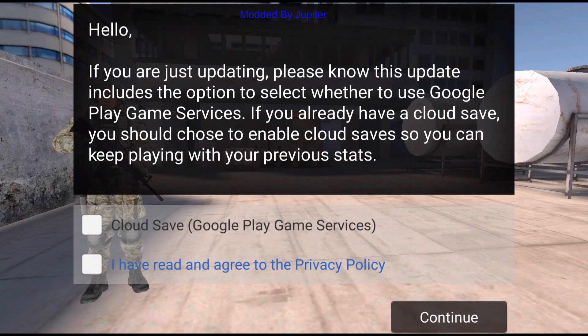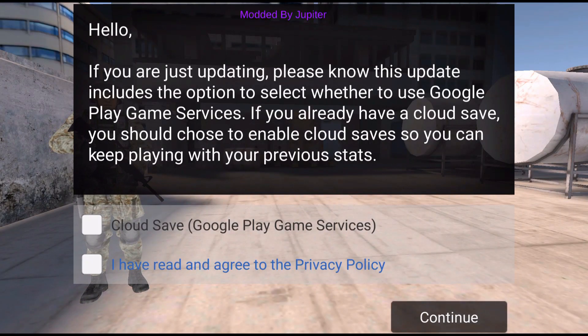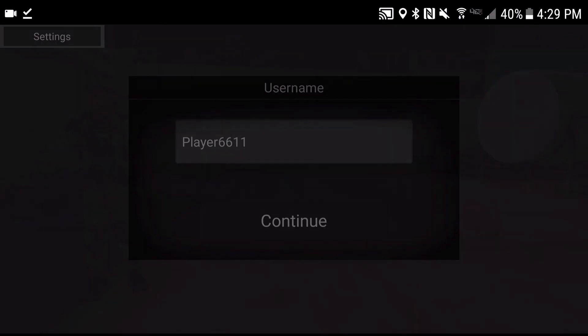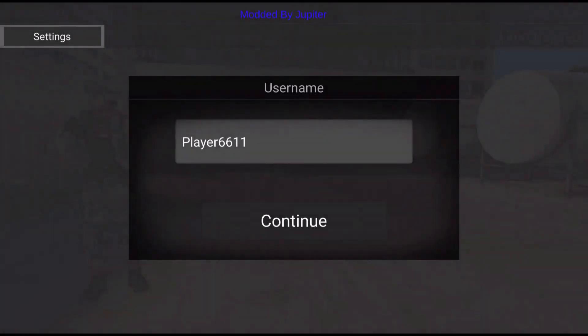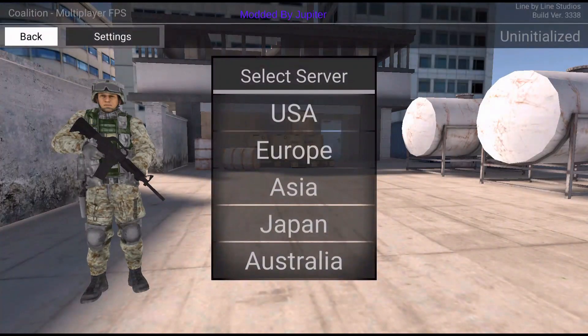Here we are in the Coalition mod menu, modded by Jupiter. It looks a lot cooler now. When prompted to update, just click No, then click Cloud Save, read and agree, and you're good to go. I'm going to change my name — it tried to make me sign in, but we skipped that. I'm just going to put 'Pelican Mafia' as my name.